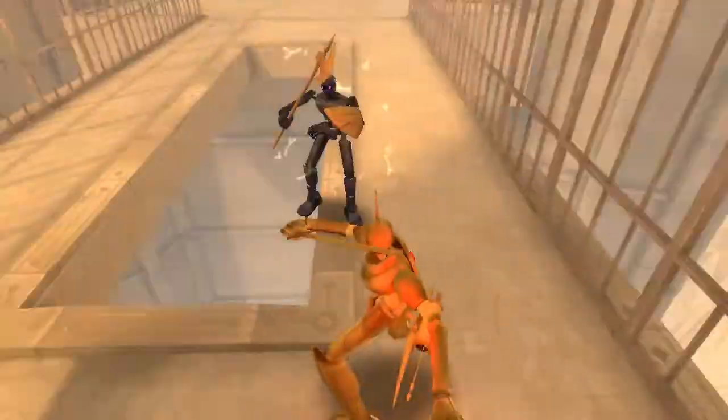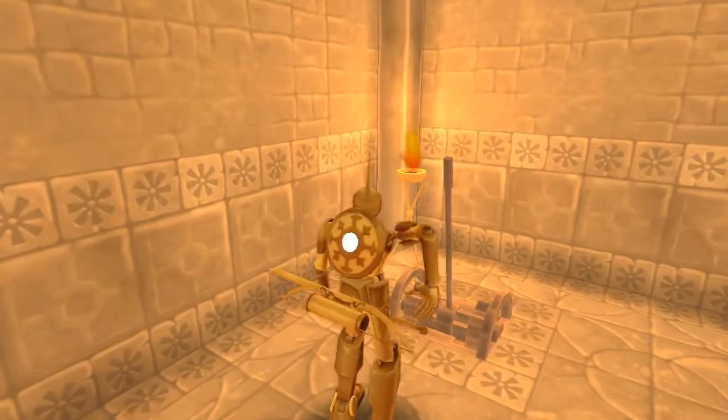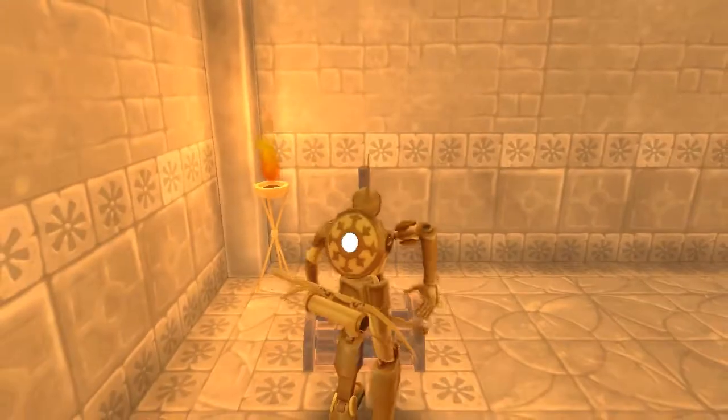It is alpha, so bugs are going to show up. On my first playthrough of the game, I found myself walking on thin air near the end of the alpha. Which was a random glitch, I'm sure, but the terrain clipping should be checked.